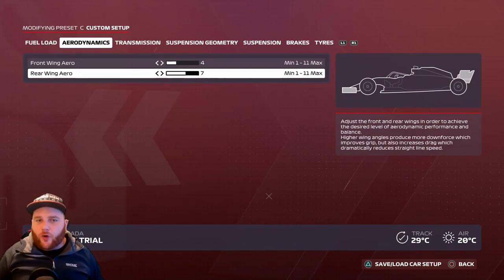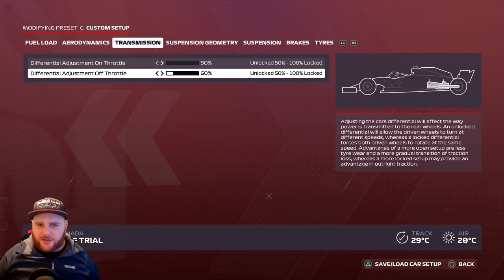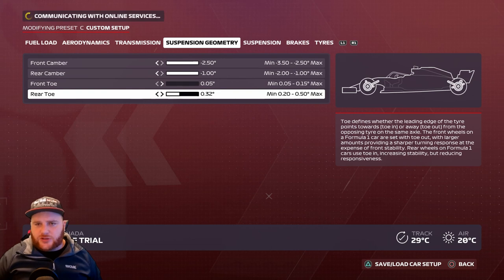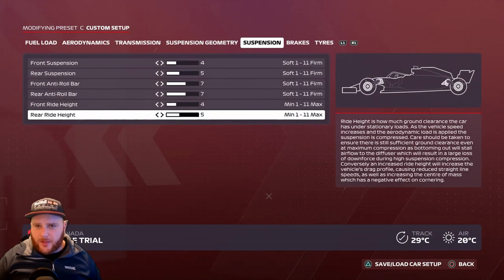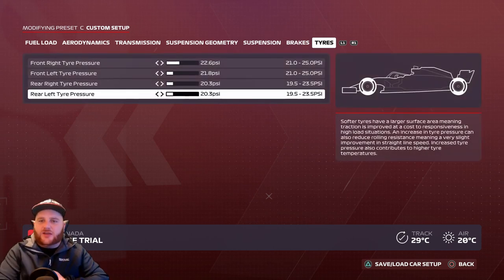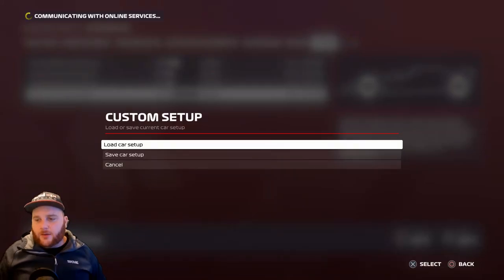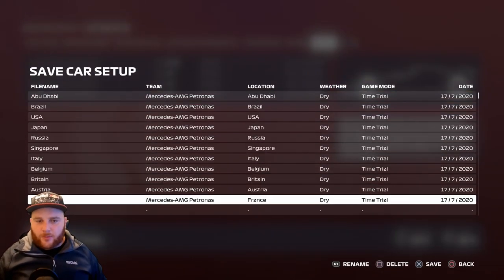Canada setup: Aerodynamics — front wing 4, rear wing 7. Transmission — on-throttle 50%, off-throttle 60%. Suspension geometry — 2.50, 1.0, 0.05, rear toe 0.32 (slightly different). Suspension: 4, 5, 7, 7, 4, 5. Brake pressure 100%, front brake bias 50%. Tire pressures: 22.6, 21.8, 20.3, 20.3. Save it as 'Canada'.